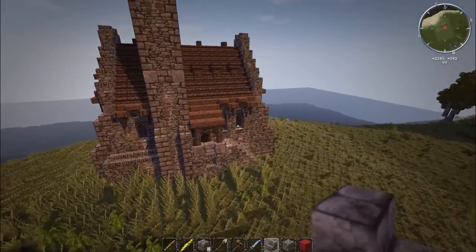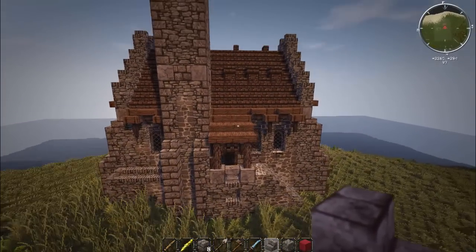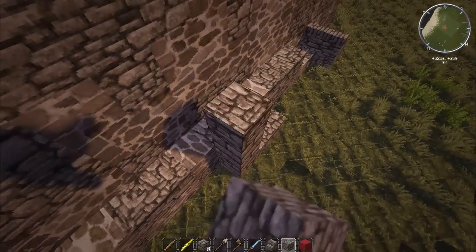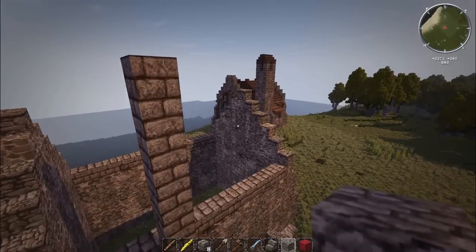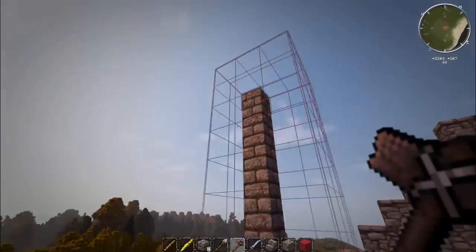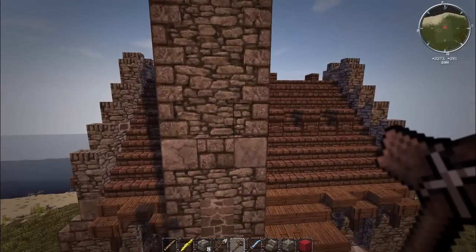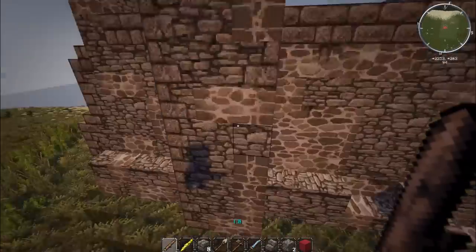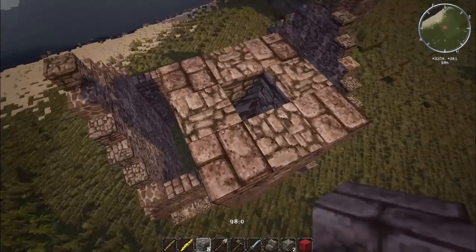Next we're building the tower, which goes 16 blocks high. We count up to sixteen, then use WorldEdit — slash walls, four and 1.8 — to form the tower walls. Then I'll time-lapse making the corners into cobblestone cornerstone blocks.